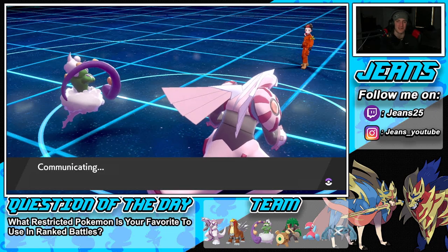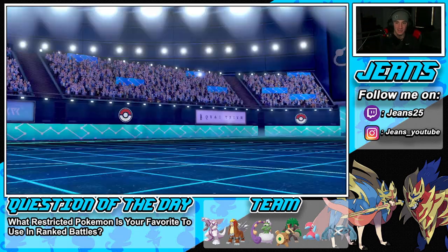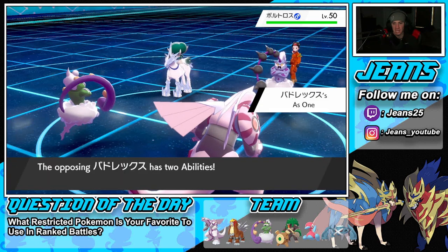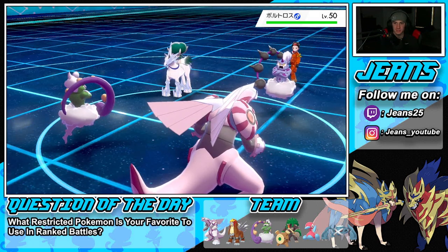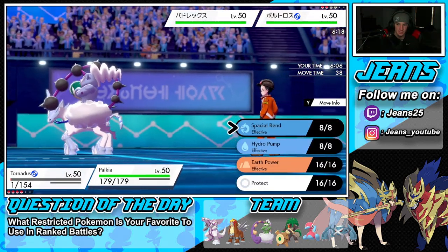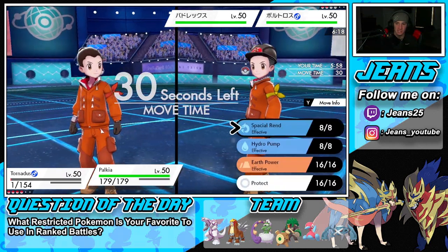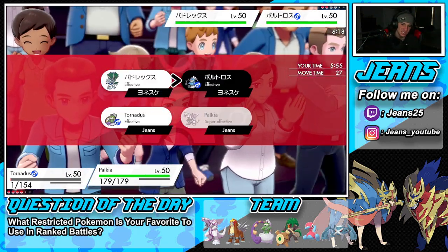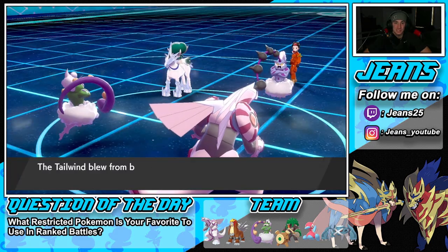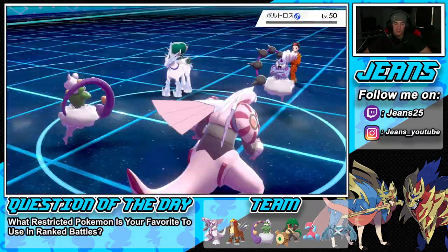He brings out Calyrex and Thundurus. He's probably gonna Dynamax, which I'm a little scared of. He's gonna bring out both of them. How should I hit up on these mons? I think Tailwind is the play — take speed — and then I can go into a Spatial Rend. I have Entei in the back alongside Metagross, which can hit pretty hard onto Calyrex. I'll go Tailwind and then Spatial Rend to target down Thundurus.